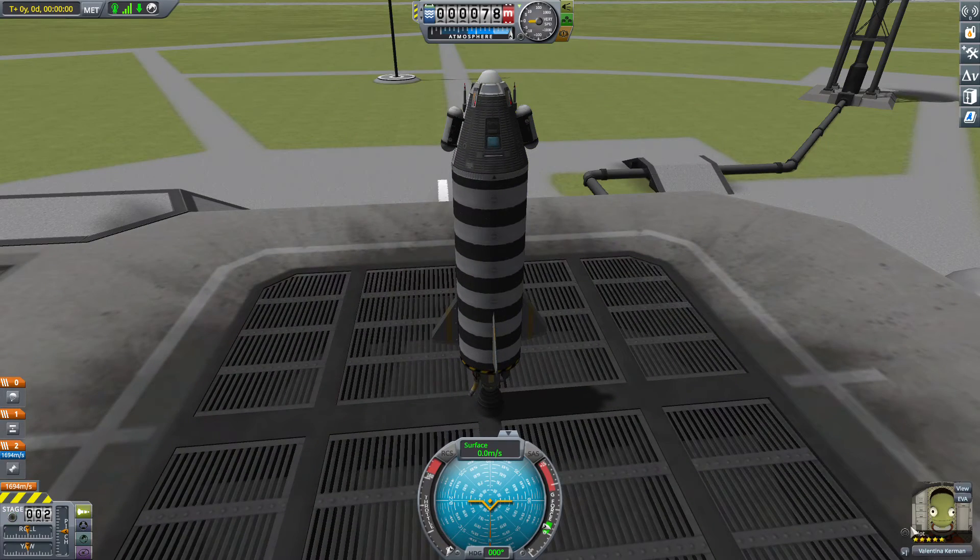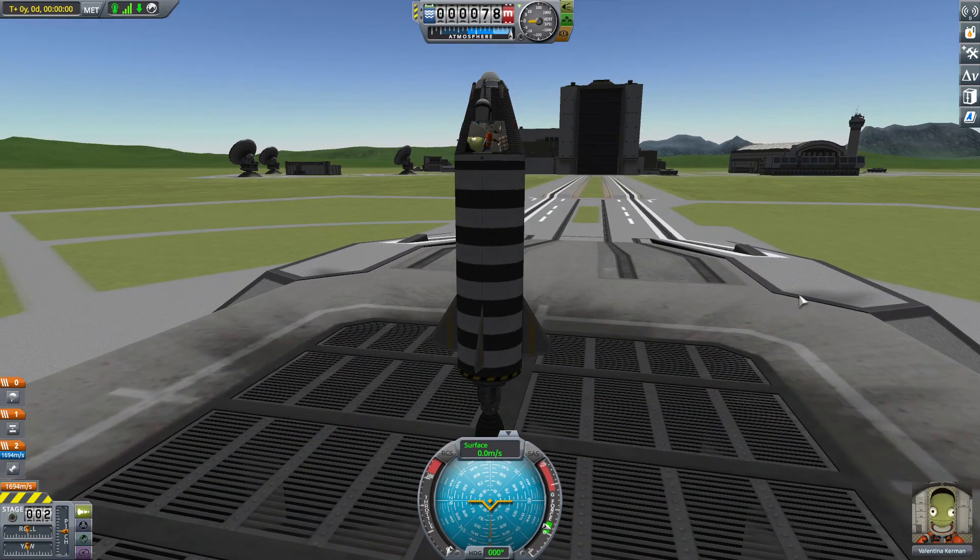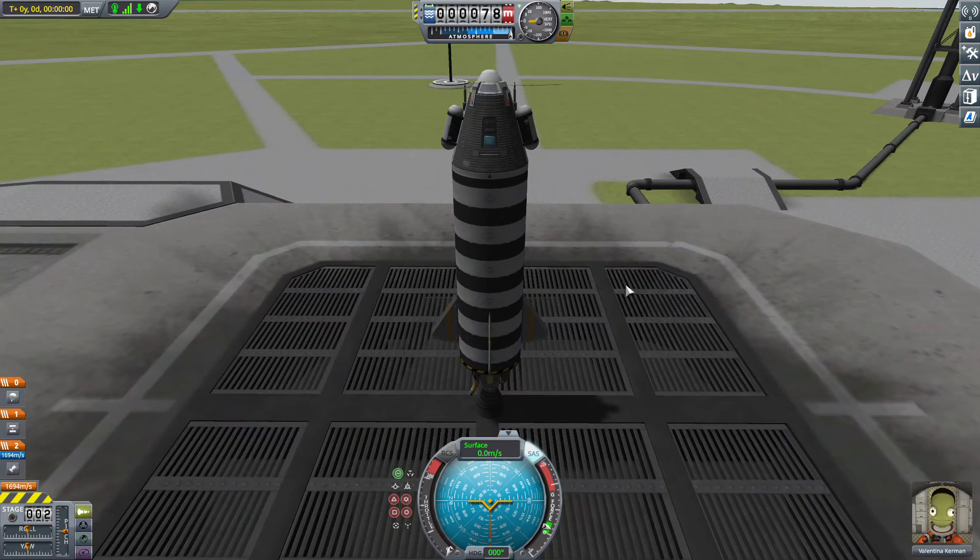Is Valentina okay? Yeah, she looks fine in there — just a tiny bit cramped but that's okay. Let's engage SAS stability assist and set the throttle to two-thirds.